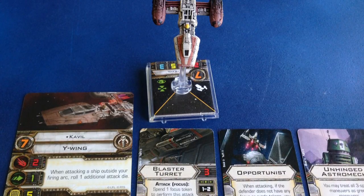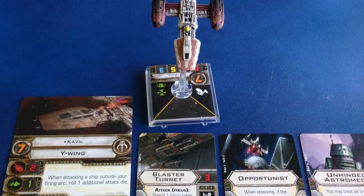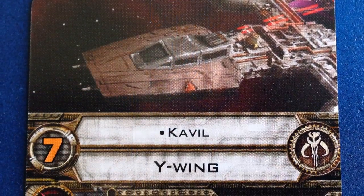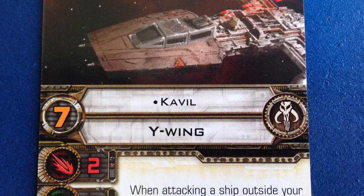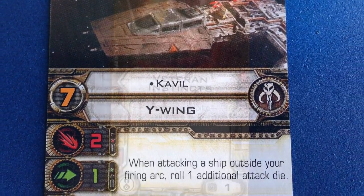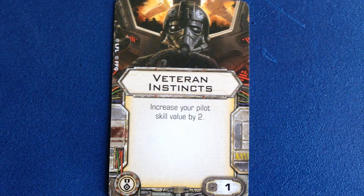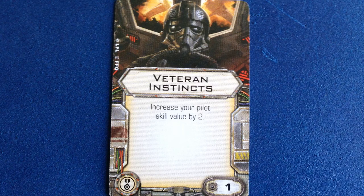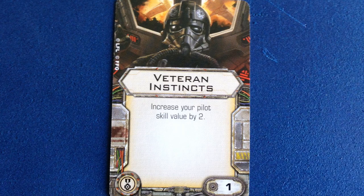I was really torn between featuring this build and the one I ultimately chose for the video — I think they're both very solid. When thinking about outfitting Cavill, I focused on making the most of his ability. He needs a solid turret and any help he can get making every die show a hit. Cavill can take an Elite talent, and in the interest of keeping his total point cost relatively low, I'm going with Veteran Instincts. This always solid upgrade brings his respectable pilot skill of 7 up to a 9, which lets him hang with the most skilled aces in the game.